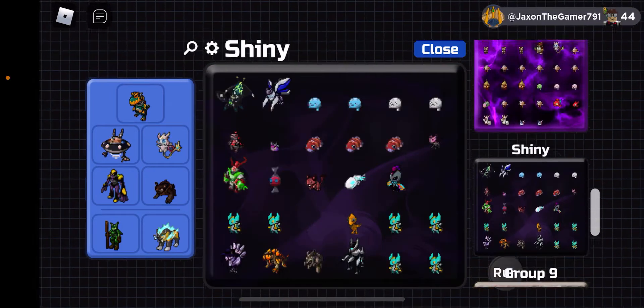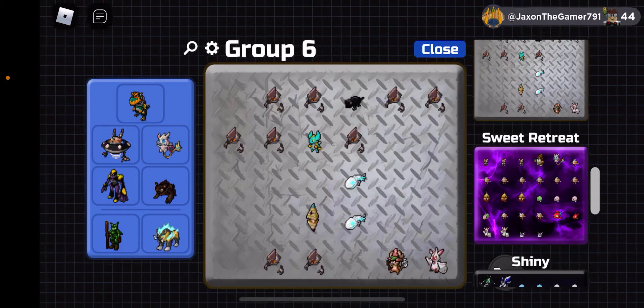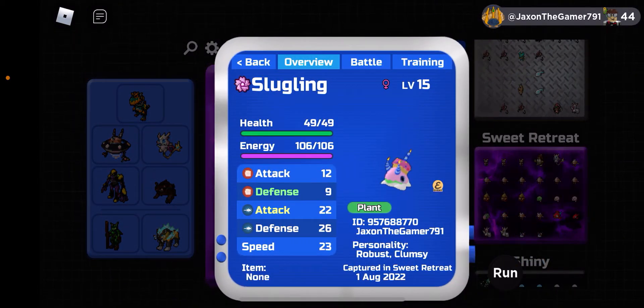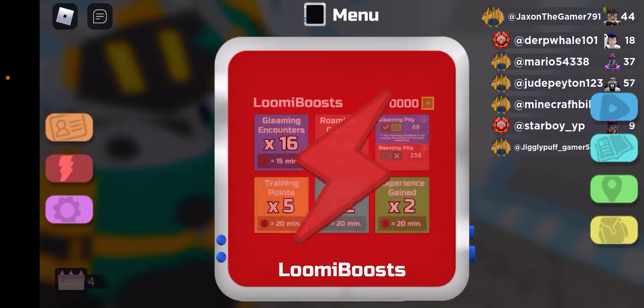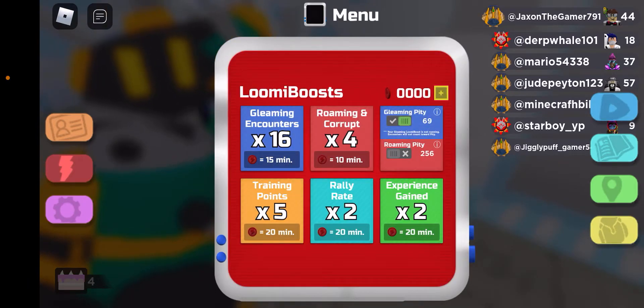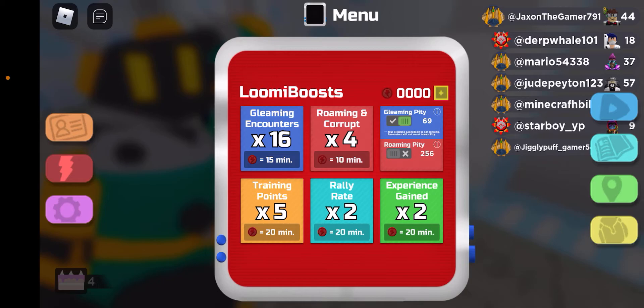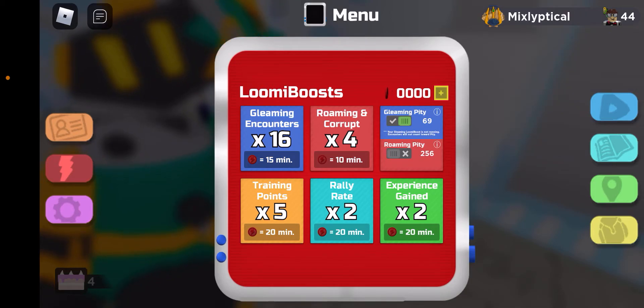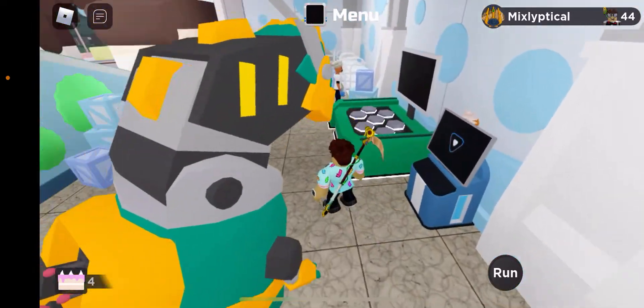I also got two cake Slugglings from the Sweet Retreat event - that's a 1 in 200 chance. Shoutout to Loomy Boost for the gleaming encounters boost, because it really encourages me to hunt for things that aren't shiny but are just hard to get regularly, like a Vari or a cake Sluggling.